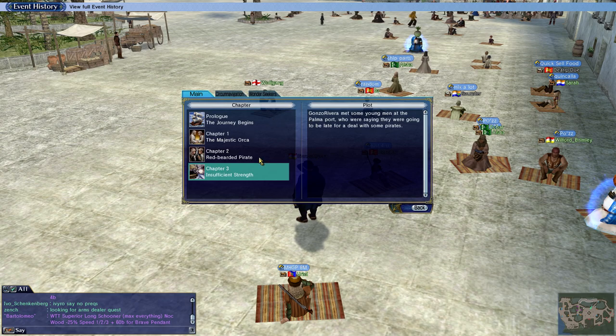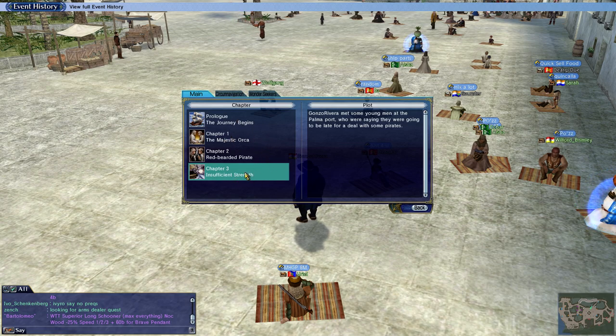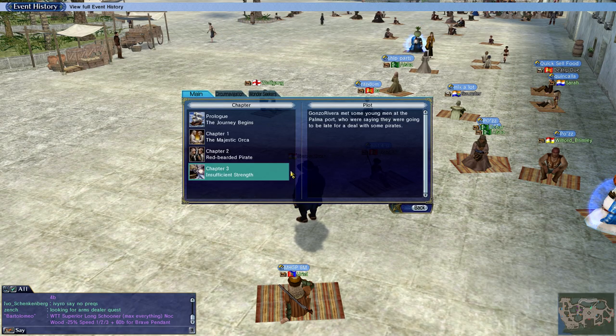Every country has a different storyline but the Spanish one I know a little bit about. We've completed up to chapter three, which was mostly just whatever we unlocked doing regular stuff in Seville and back and forth. You go to this tab in the corner — the one with the little scroll — click Event History. This is your main quest line. These are the quest lines you need to follow. Later on there will be more as you unlock these storylines; each of them has their own bonuses. The next most important one is circumnavigation, so we'll focus that one eventually.